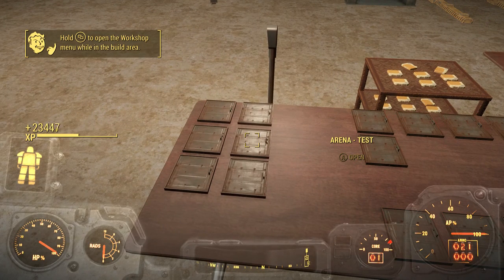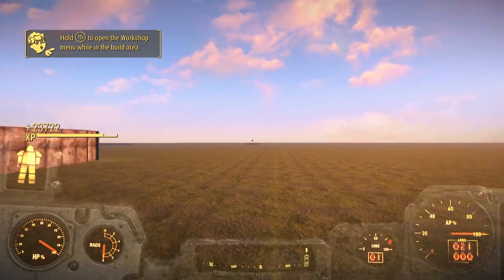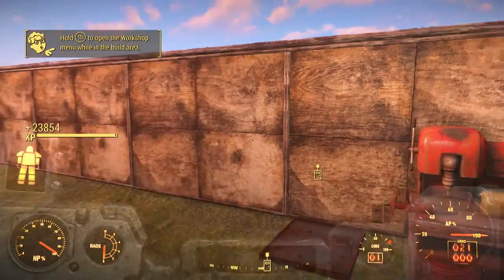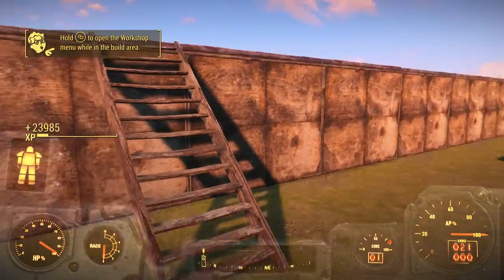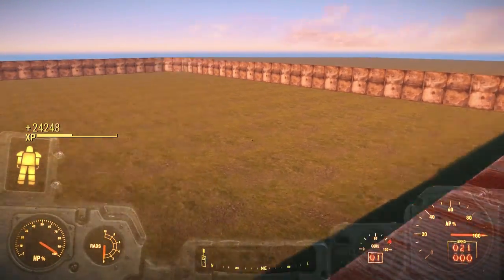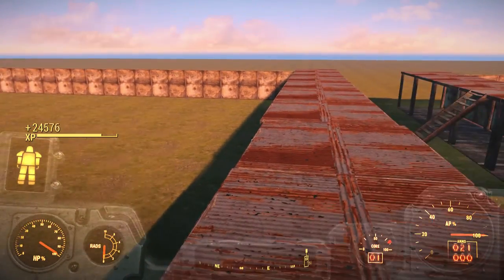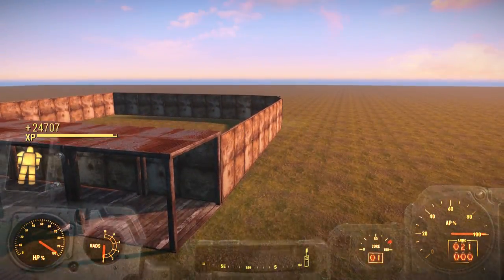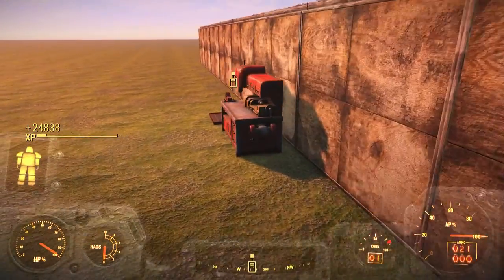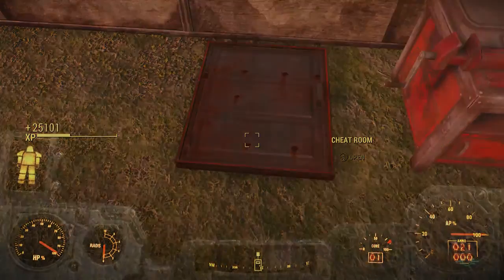Let's try the arena test and see what happens. Oh, I see what it's doing — you can spawn mobs in here and probably make them fight each other. I get it now.